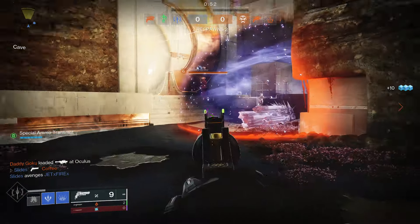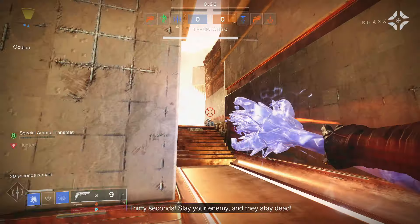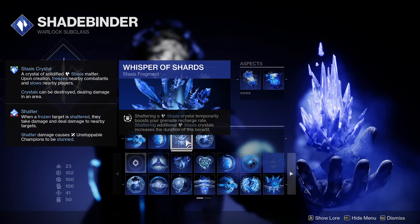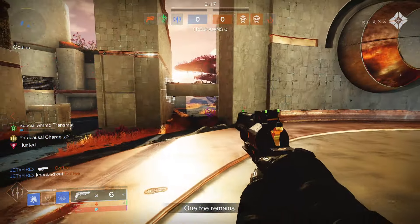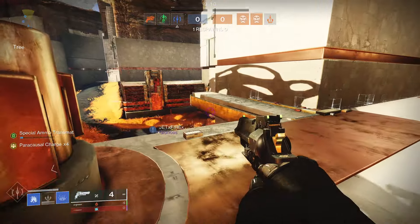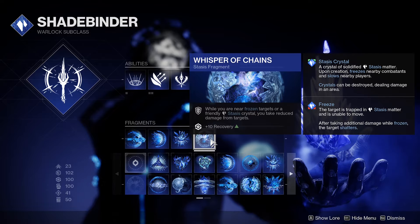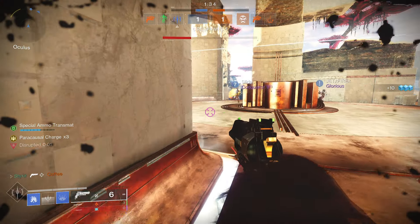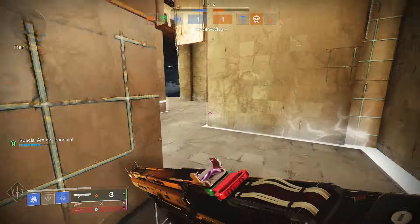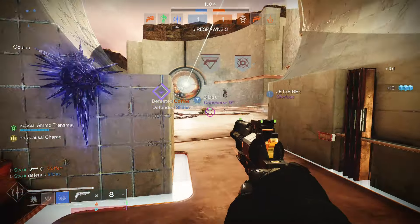This build is for if you're trying to stay alive, play your life, and be as efficient as possible. The fragments you want are: whisper of conduction for stasis shards tracking to you plus resilience and intellect; whisper of durance so slows you apply last longer and lingering abilities increase in duration, plus 10 strength; whisper of shards so shattering a stasis crystal temporarily boosts your grenade recharge rate; and whisper of chains so while near frozen targets or a friendly stasis crystal you take reduced damage, plus some recovery.